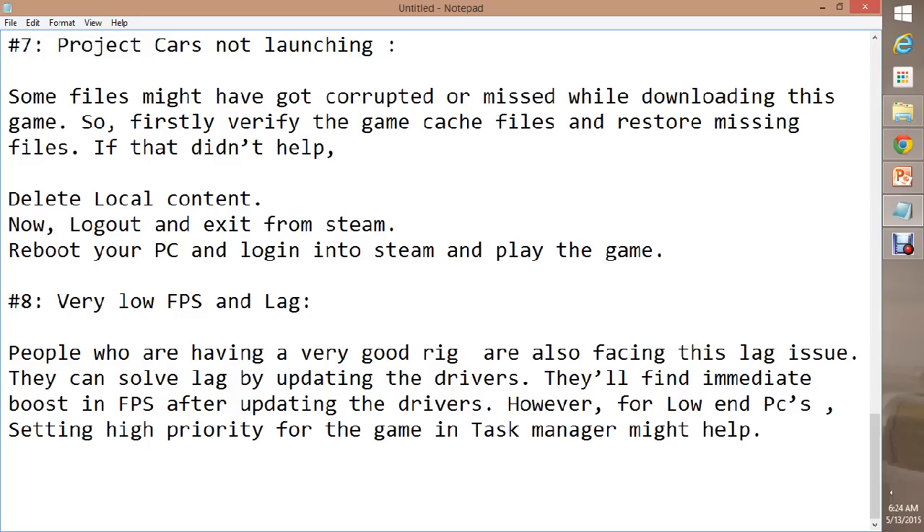Delete any local content, log out and exit from Steam, then reboot your PC and try playing the game. Rebooting is one of the key recommendations for errors at startup or crashes. You can also try playing in a lower compatibility mode — right-click on the game's executable file, go to Properties, and in the Compatibility tab set it to a lower operating system version such as Windows XP or Windows 7.